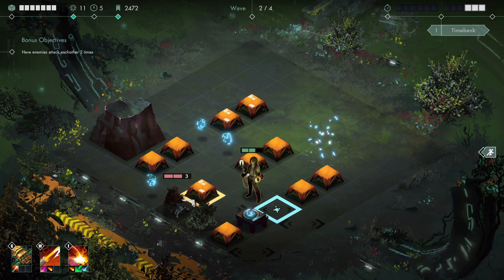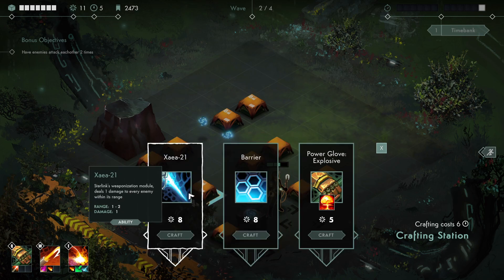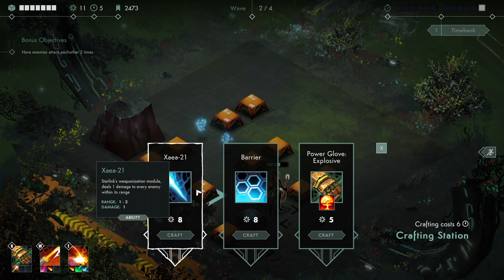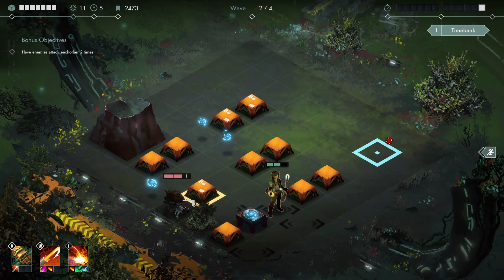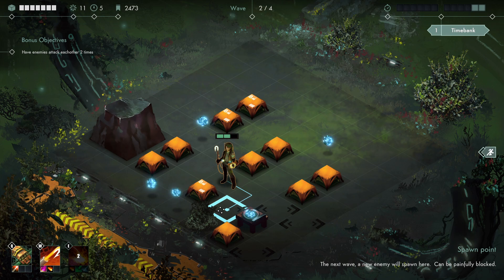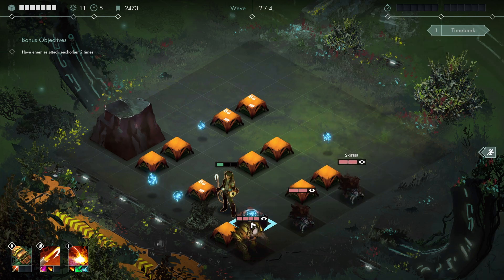I'm going to go check the constructor here. We can buy one of these two items the game has been offering us. Barrier is definitely interesting - it deals one damage to every enemy within its range. I'm a time unit short. Let me back it up. I totally spaced on that. We can step here, kill the bug, walk to block a spawn, bank one time unit, and do the construction.